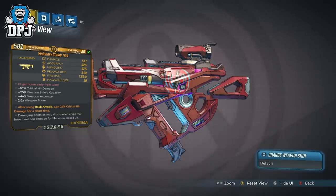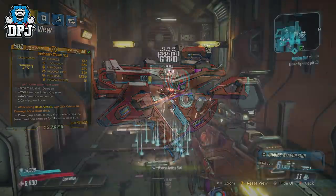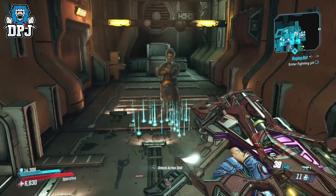This is what intrigued me: damaging enemies may drop casino chips that boost weapon damage for 12 seconds when picked up. After reading that, this Hyperion SMG had my attention — it drops chips which boost damage. That seems pretty damn cool.